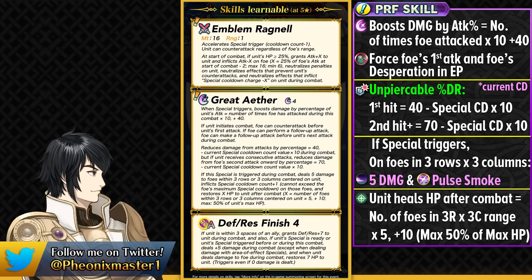He has percentage-based damage reduction based on 40 minus his current special cooldown count times 10. This is why the special jumping from his Slot B skill is good — he'll have around 30% unpierceable damage reduction on the foe's first attack. From the second hit onwards, he gets damage reduction based on 70 minus his current special cooldown count multiplied by 10. Because he's forcing desperation on the enemy, he's eating up a lot of hits, and once the special triggers, he deals 5 damage to foes in 3 rows and 3 columns.